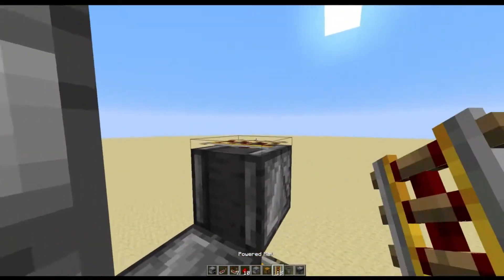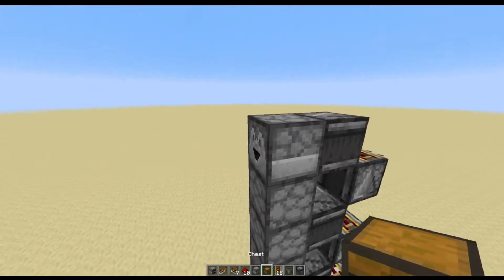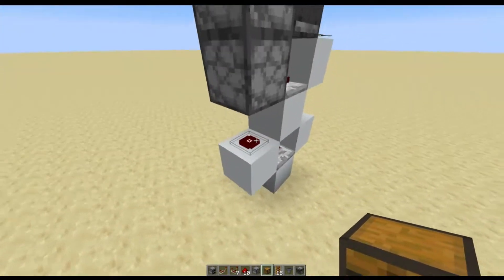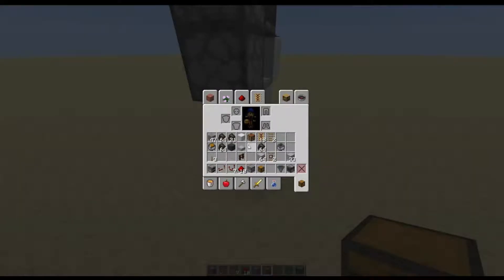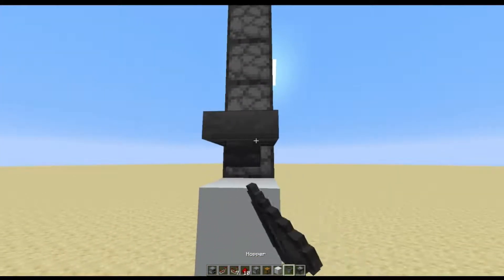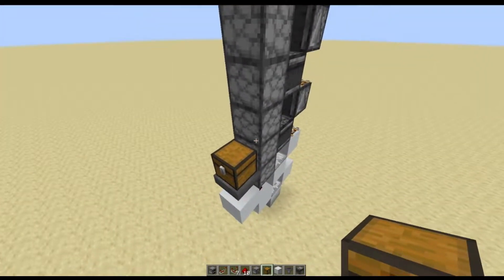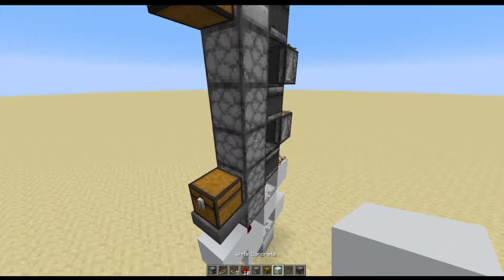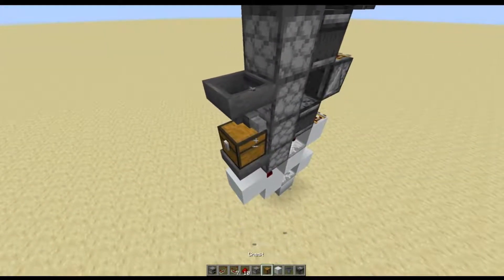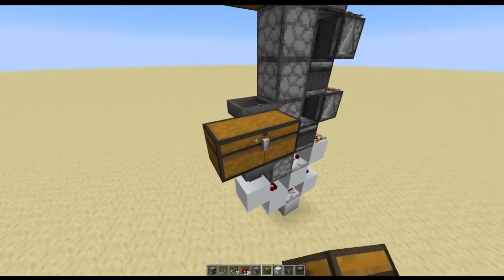You repeat that pattern all the way up until you get to the very top dropper. Up here we can put a chest in there. Then you're going to come back down and place another block into the side of that redstone dust, then a hopper — this will be your input chest for your cobble and stone. You'll want to place two helper blocks so you can place a hopper facing out, and this will be where your smooth stone goes.